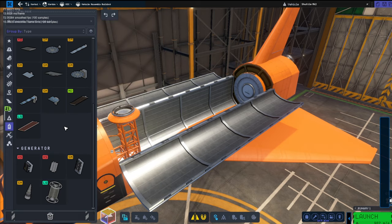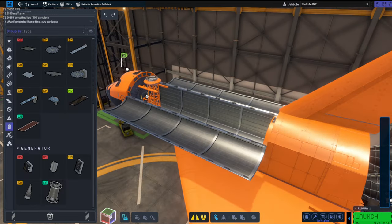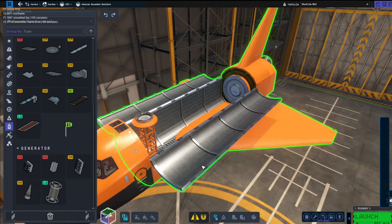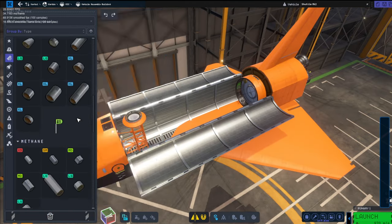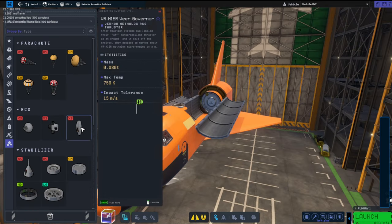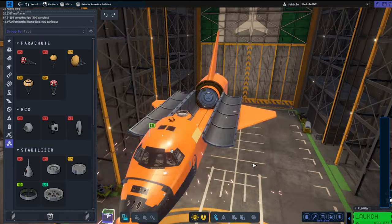I wanted to take one of those RTGs up to the station as well. I thought that would be cool because someone mentioned in the comments that it should have a way to generate power not on night time. But it won't fit in the cargo bay, which is an absolute shame.